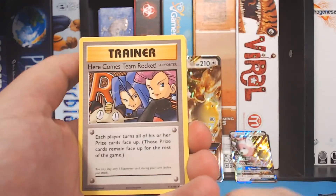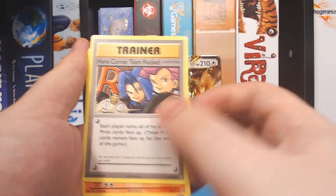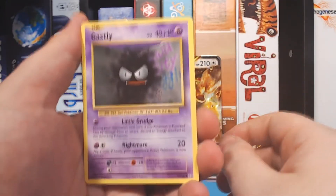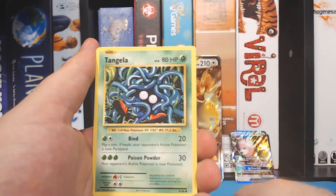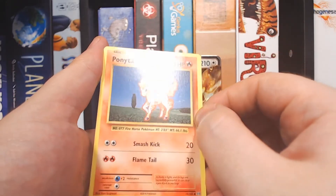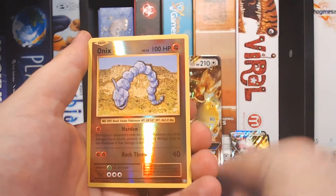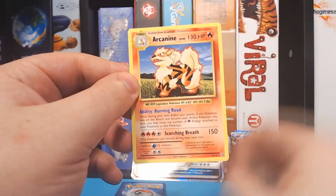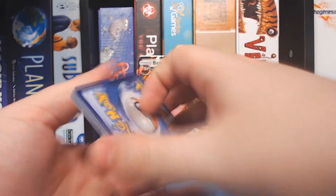We're gonna start off with a Revive. Here comes Team Rocket — that's some cool art. It's also a rare card; I think it's inserted every couple packs. Then we go into a Magmar, Gastly with a little grudge, Sandshrew, Weedle with that weird screen print again, Tangela, Ponyta, a Reverse Holo Onyx — boy, what a weird-looking card. And at the very end, an Arcanine. Pretty tame pack. Well, it's Evolutions — I feel like we never have good luck.